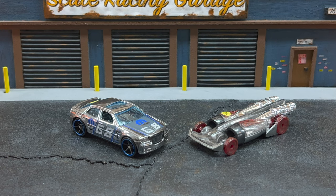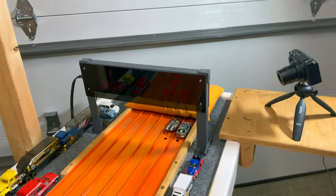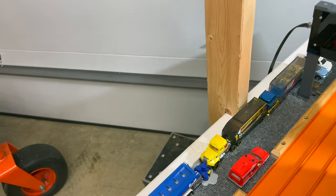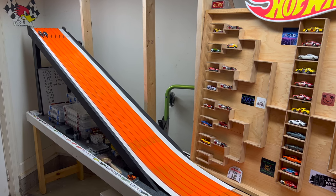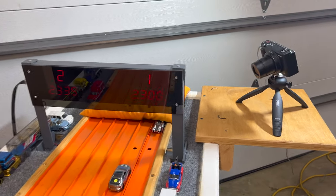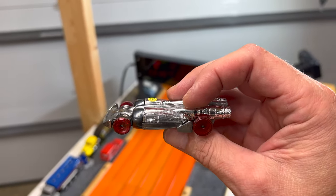The number 28 qualifier from Rivera Racing, the Chrysler 300, versus the number five qualifying Salt Shaker from Kit Racing. Salt Shaker puts distance on the Chrysler: 22.93 to a 23.37. After the swap the Chrysler looks like it had the hole shot: 23.00 to a 23.35. Kit Racing has two wins and moves on to round two.